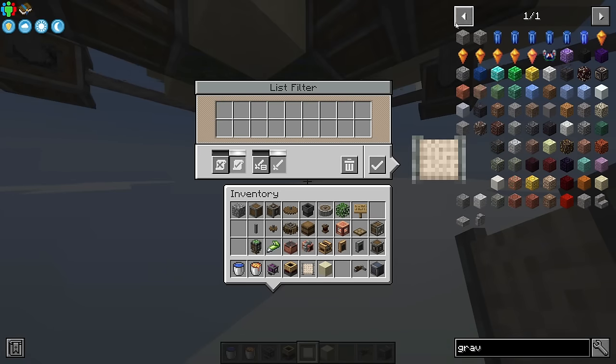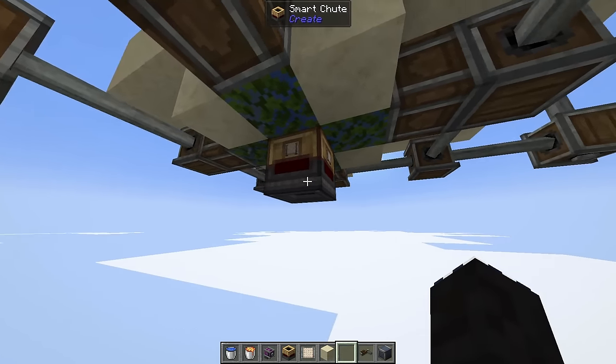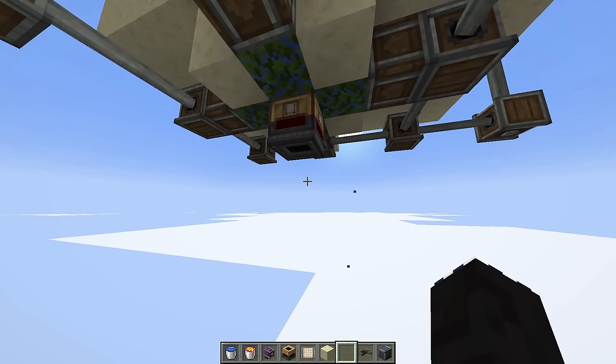In the filter, just like before, put gravel in and click deny list. Put that filter into the smart chute, and that'll stop any gravel from flowing through — which is exactly what we want.